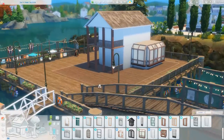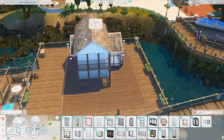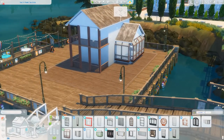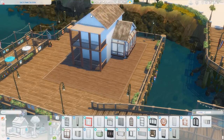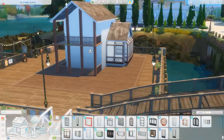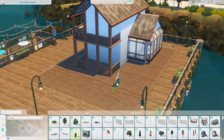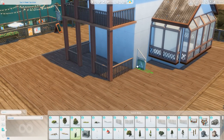I made this cute little restaurant down by the water in Brindleton Bay. If you'd like to download it, it will be available on the Sims 4 gallery under my EA ID, which is Griffy — G-R-Y-P-H-I. You can also find it under the hashtag Miss Griffy, and that information will also be in the description below. Here is that sign I was talking about — just so cute.